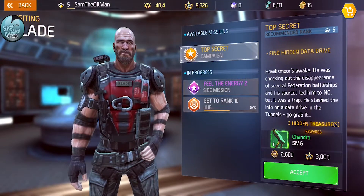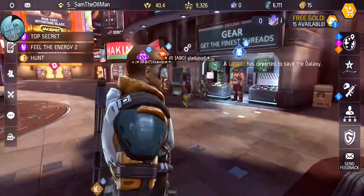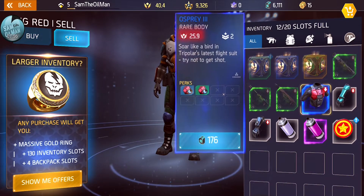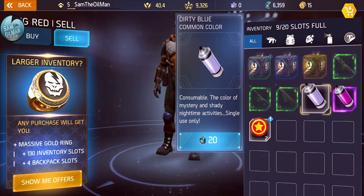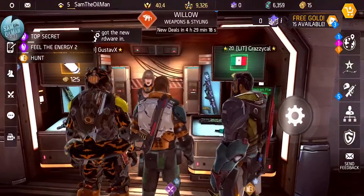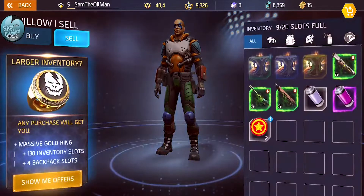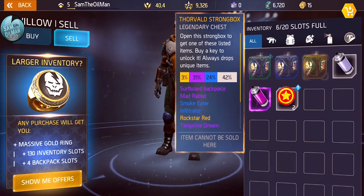Let's get another mission - a campaign mission. Since we don't have huge inventory space, we have to keep coming to Big Red to trade and sell spare stuff. The Osprey body armor - selling that. Gloves - selling those. If you had tons of space you could collect armor and guns, but for now I'll just keep whatever's best. You can also talk to other players in-game, set up groups, and even have voice chat between your group - groups of up to four.